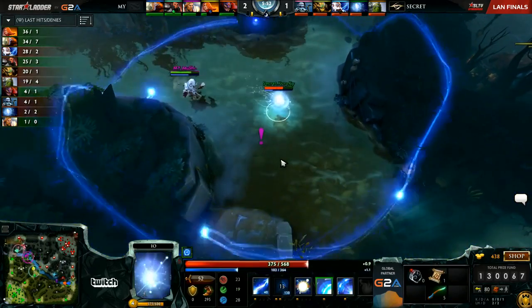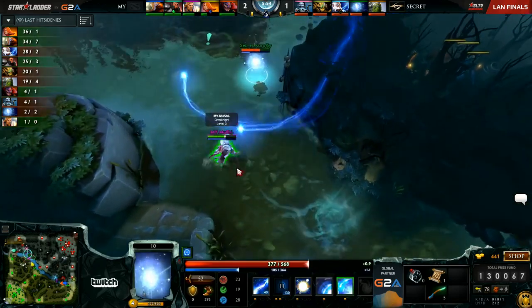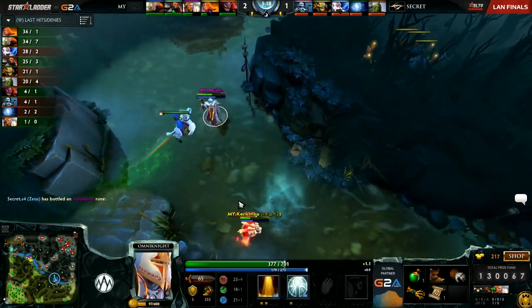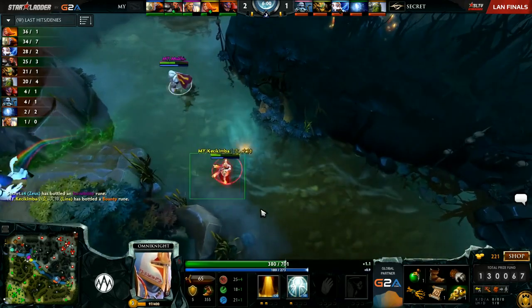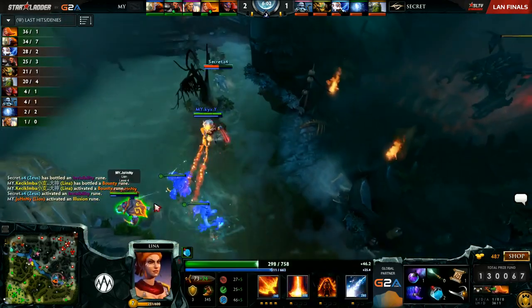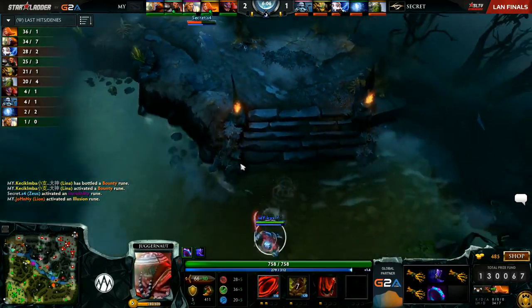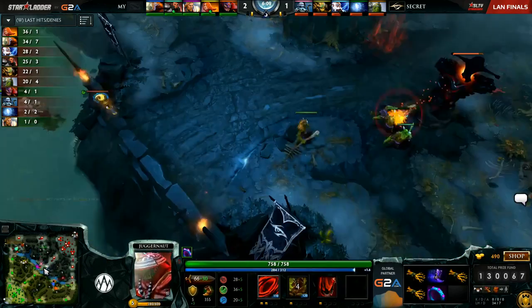Six-minute rune coming up, and Kuro's going to be careful — he's got no boots here, the tether escape is really all he's got to fall back on. Omni with no points in Degen Aura, so a little bit safer than otherwise. There will be a battle for the bottom rune. S4 could be in some trouble here. KYXY had detection at level 6 — it could have been a kill. He's safe.